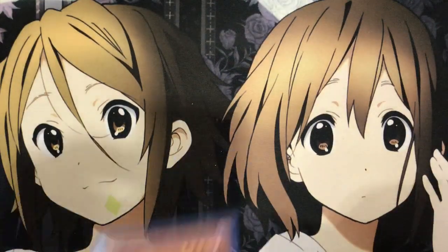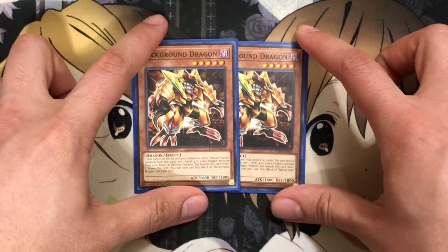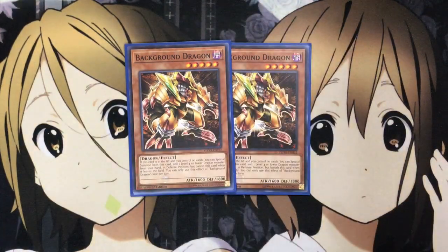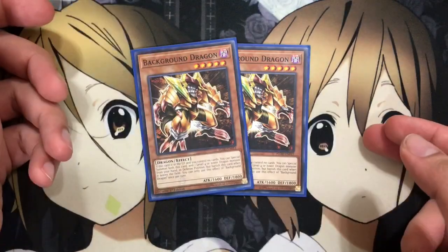And I'm running two of the new Background Dragon. I'm running two of this just because I didn't really like Link Belt too much in the deck. This has a much better effect that works with cards like your Twin Triangle Dragon. With this, if this card is in your graveyard and you control no cards, you can special summon both this card and one level 4 or lower Dragon Monster from your hand in defense position, but banish this card when it leaves the field. You can only use the effect once per turn. So easy field swarm once again, for sure with this card.